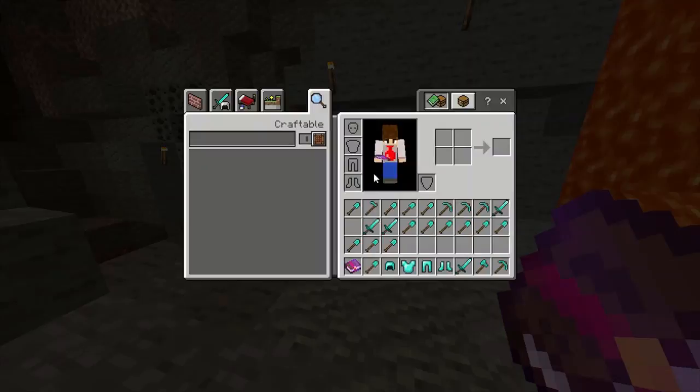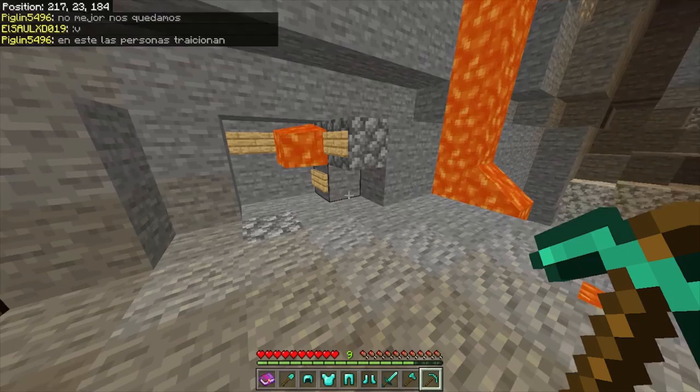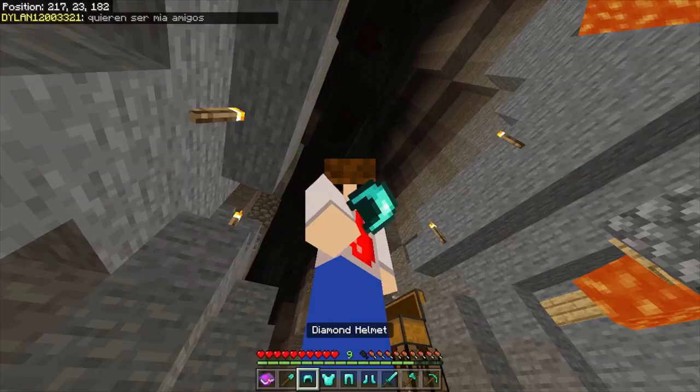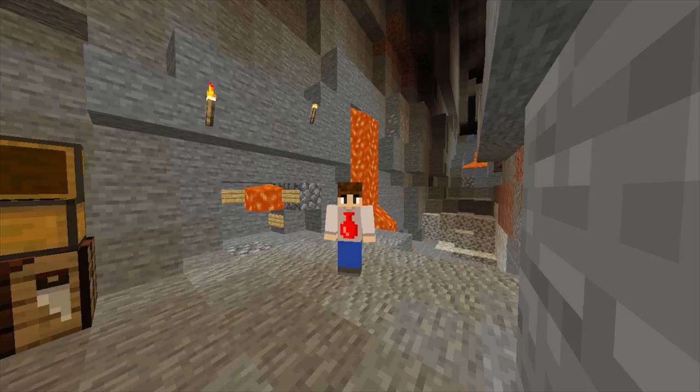It literally looks like I have a bunch of diamond gear, and yet all of my real diamonds are just sitting in this chest. Everything in my inventory is completely fake, and yet it just looks like it's there. Because of how this glitch works, you can give yourself a full set of diamond armor that you don't actually have enough diamonds for, and it will stay in your inventory even after you die. This glitch is definitely a weird one. Let me know what you plan to do with it in the comments below. Remember to like the video and subscribe for more Survival Mode content. There will be a link to my Discord in the description, and thank you for watching.